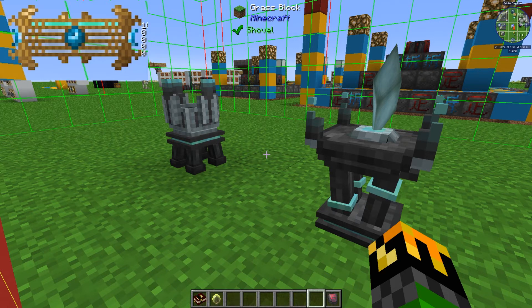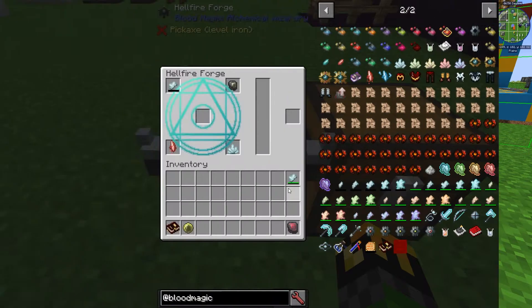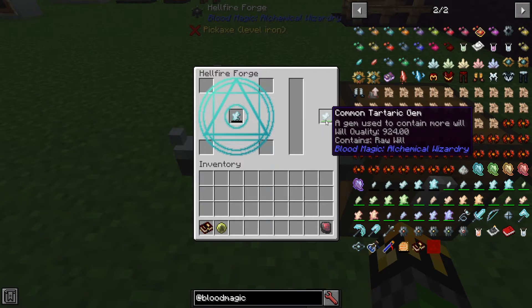I'll go over exactly how to get those different kinds of Demonic Wills in another video. The Greater Tartar Gem is made with a Common Tartar Gem, Blank Slate, Weak Blood Shard, and a Demon Will Crystal. With a Common Tartar Gem or higher, you'll need at least 1000 wills in the gem and it will consume 100 of it. The Greater Tartar Gem is able to hold up to 4096 Demonic Will.